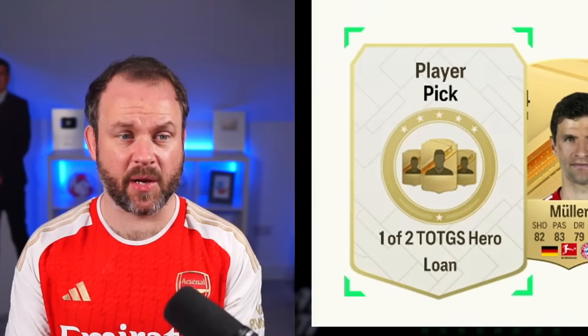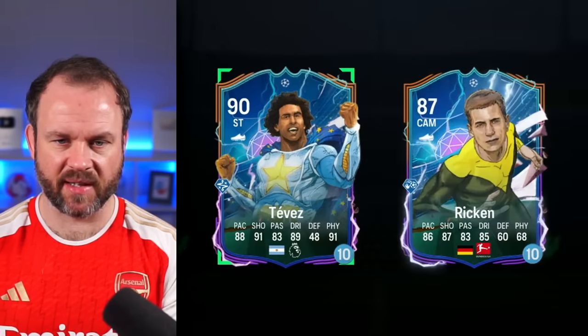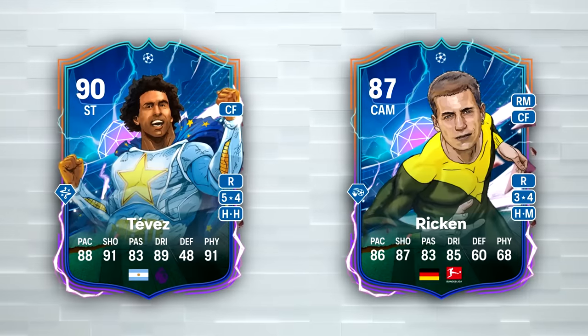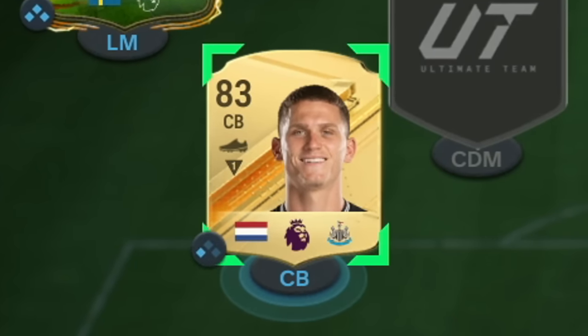Our last hope is that in this player pick, we get a good centre-back, and I can buy them and put them in the team. Van Dijk, Van Dijk! It was a hero loan thing. Well, neither of them are playing centre-back, are they? I can't believe I've got to use Botman as my first centre-back.